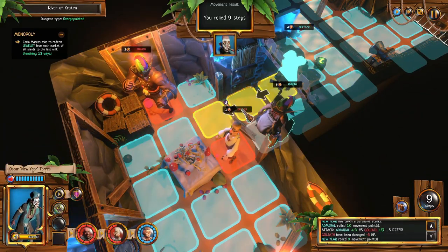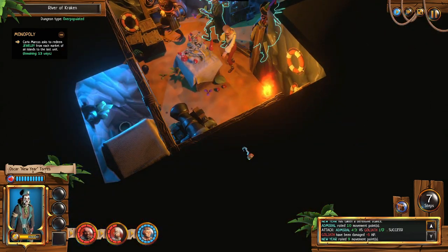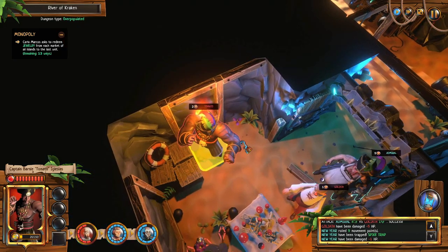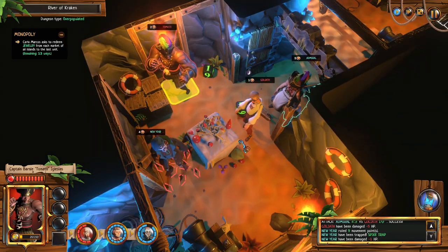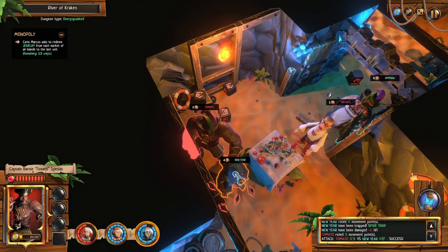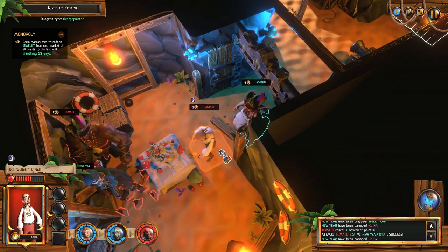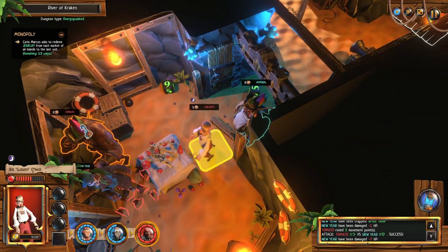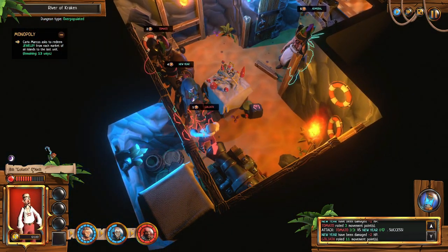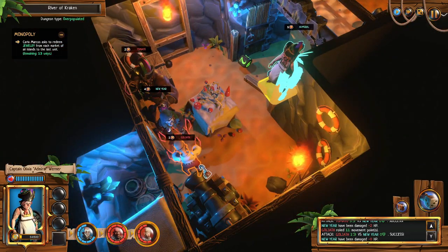I'll walk all the way over here — oh please no traps in this room. Dang it, I realized as soon as I walked in. That's not good. Please don't kill my guy. Oh no — I took a lot of life off. This is not what I want to have happen.